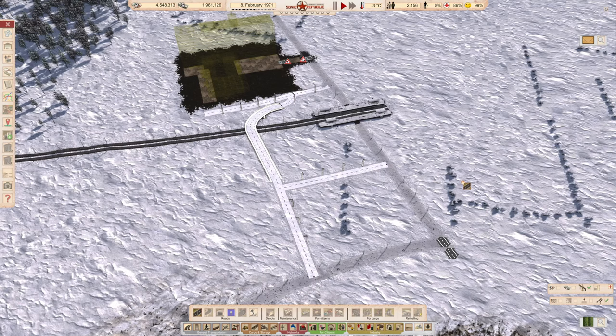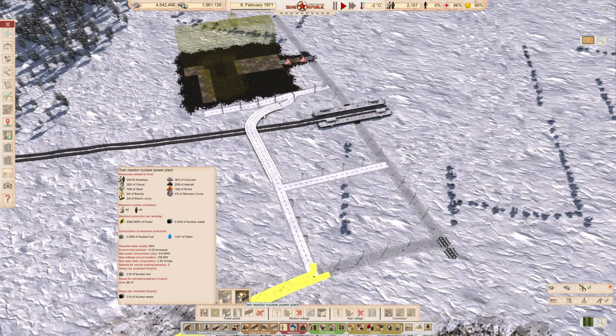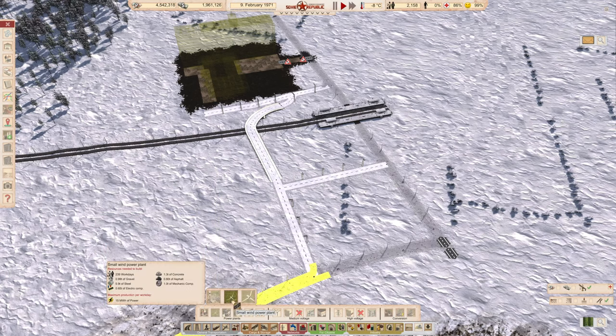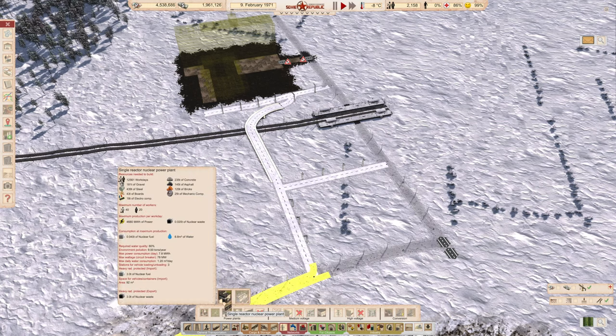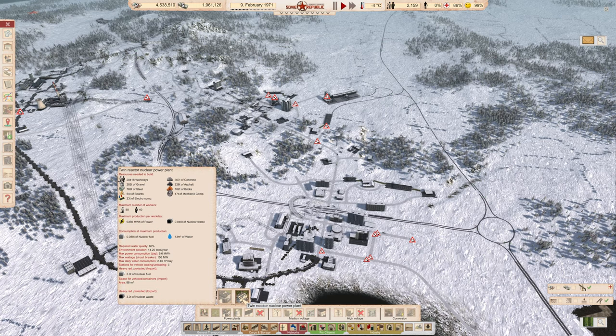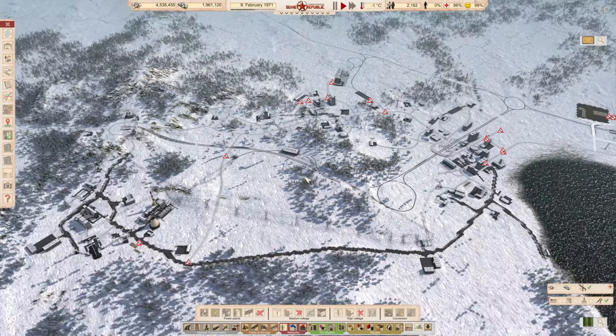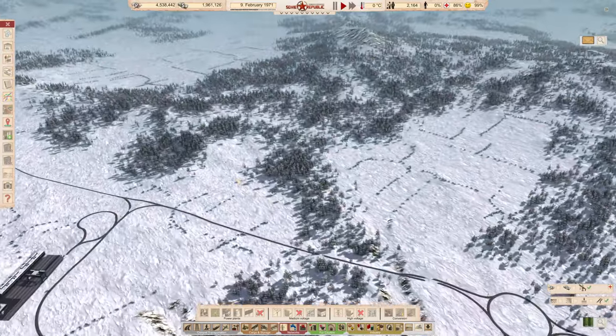On green energy: there is a little bit in the game — solar and wind — but you'd need to build so many of them. Solar doesn't work at night. The best bet is atomic, and as far as I'm aware there's no meltdown. You've got coal, gas, solar, wind, and small and big nuclear plants. Typically when I've played before, I need two or three coal power plants to get big enough, accumulate enough money and resources, then transition to nuclear. Once you've got nuclear it produces so much energy you can basically sell it.